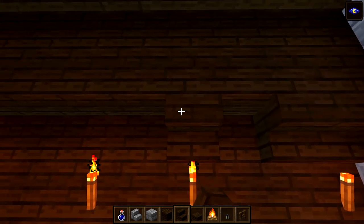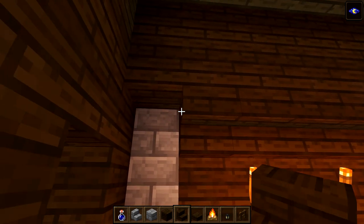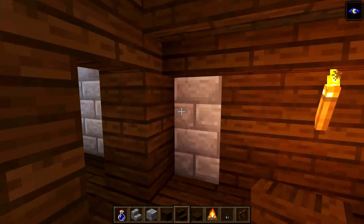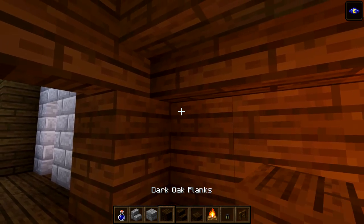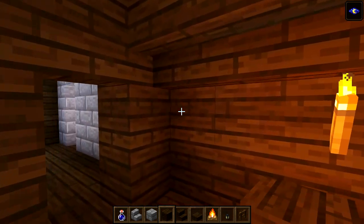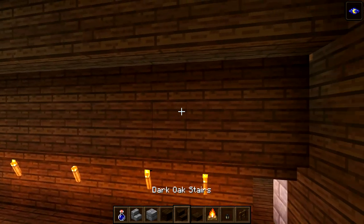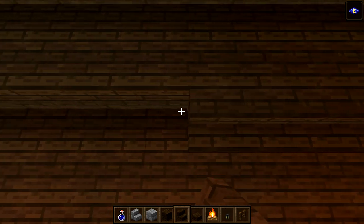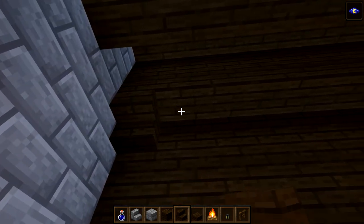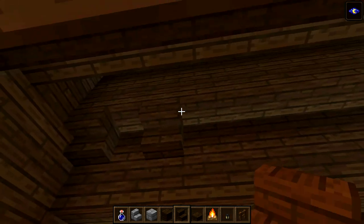Get your dark oak stairs and run them across this side all the way to the corner. Where we've got a couple of stone blocks, break those and put in dark oak instead. Get some dark oak stairs and run them all the way across here and all the way across the other side. Do the same on the opposite side.